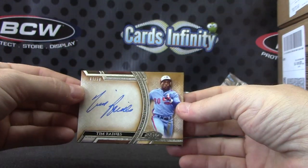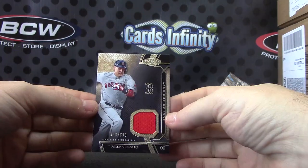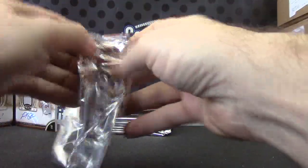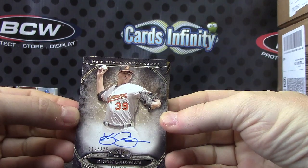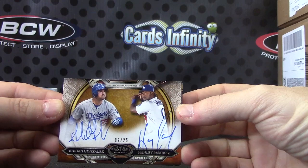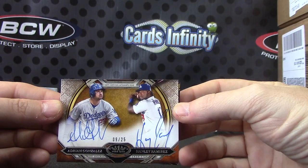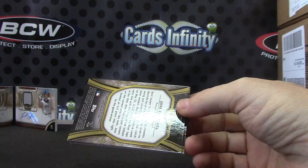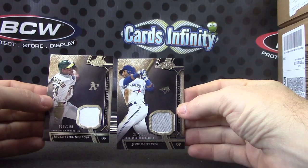Numbered to 225, Starling Marte for the Pirates. Josh Harrison, 299 — back to back Pirate hits. And Tim Raines, 4 of 50, goes to the Nationals. And the jersey for the Red Sox, Alan Craig. This is a four-hitter. For the Orioles, Kevin Gausman, 225. Dual autograph for the Dodgers, 9 of 25 — Adrian Gonzalez and Hanley Ramirez, both on card. Who has the Dodgers? That's a good looking card.